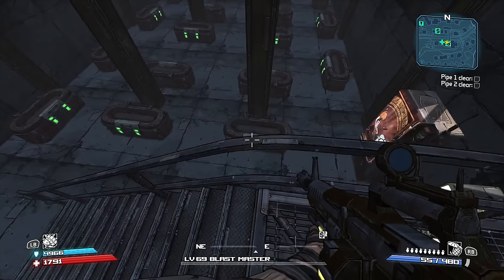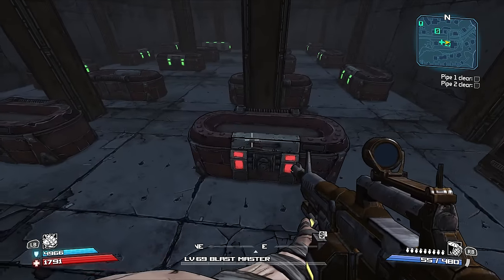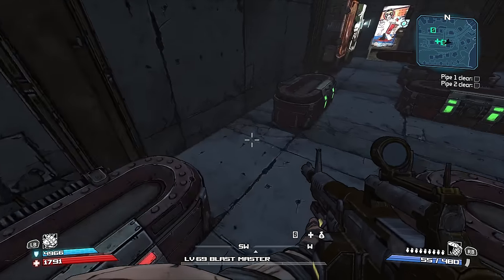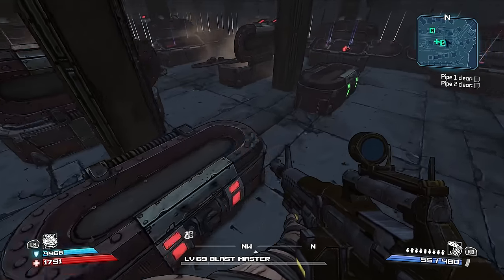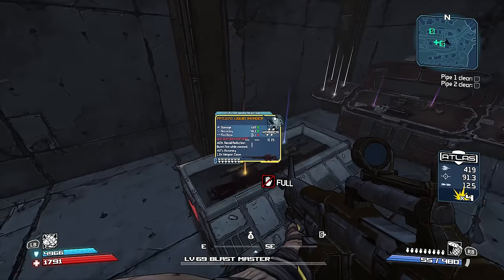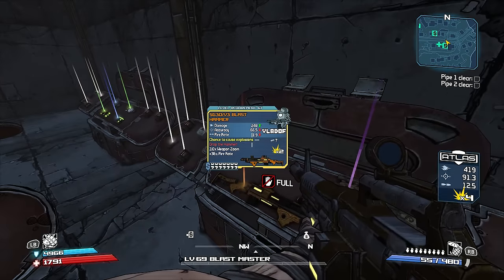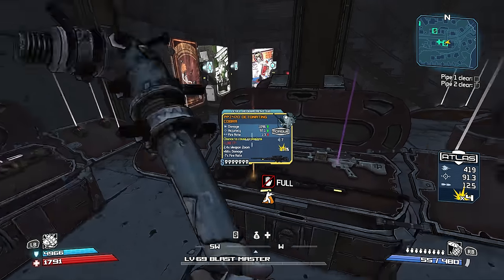Once you arrive, open all the chests located here and check what loot you get. From here you can save and quit, then reload back into Tartarus Station and continuously repeat this to get as much loot as you want. The chests here seem to have a pretty high yield rate for legendaries in my experience, and this might not be a bad place to come if you're looking for specific legendaries or maybe even some decent mashers or anarchies. Just complete the DLC and this option is available to you.